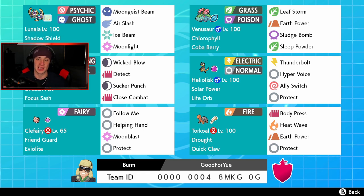Right next to him we've got Chlorophyll Venusaur — double speed in the sun, holding the Coba Berry for air moves, Grass/Poison type with the normal moveset of Sleep Powder, Sludge Bomb, Earth Power, and Leaf Storm. Behind my face cam we've got Urshifu with Focus Sash — Wicked Blow, Detect, Sucker Punch, and Close Combat. We can also proc our own Lunala's Weakness Policy with Sucker Punch if needed.